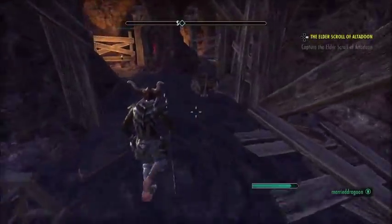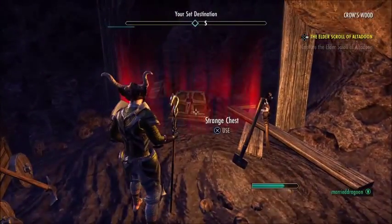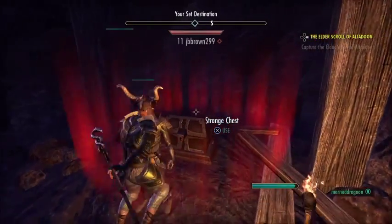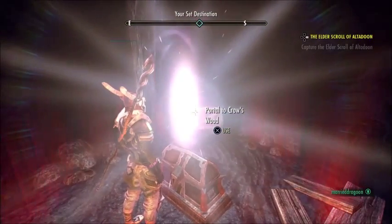Okay YouTube, here we are at the Crowswood dungeon. This dungeon also has a very interesting way of getting in — you need to find this little chest here, and it says 'strange chest.' What we're going to do is click on it and open it up, and a portal is going to appear. Go into the portal, do not be afraid!